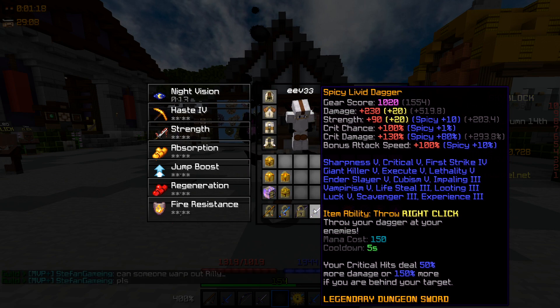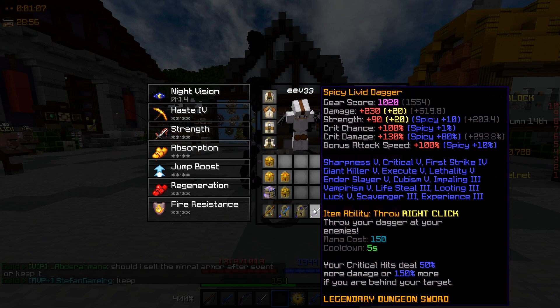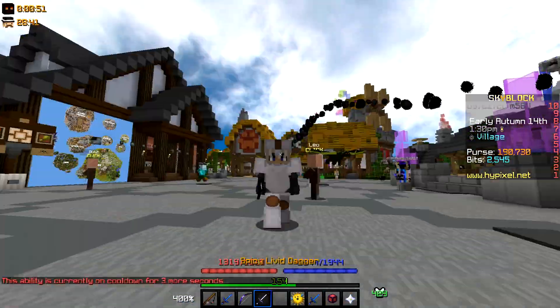It cost about the same amount that I sold it for, and then the book itself and the hot potato books was around 2 mil with the XP as well that I needed. So up to now it's only cost me around 16 mil.